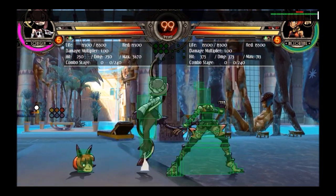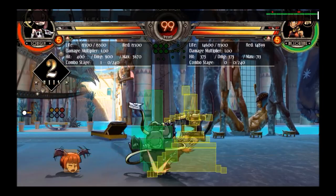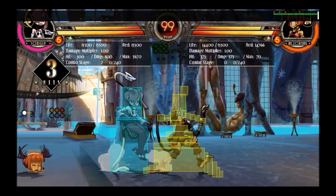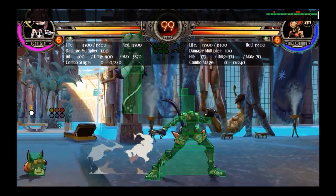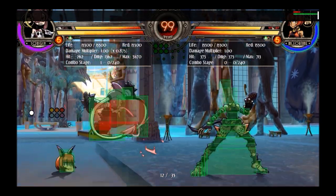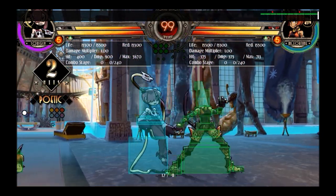Jump medium kick. The good thing about this move is that it is her cross-up. Basically you just want to convert it into a dive kick — that's going to be the easiest way to combo off it. The hitbox isn't that big — the hurtbox actually reaches further than the hitbox — so don't use this in neutral. But it is her cross-up, that's what you need to know.